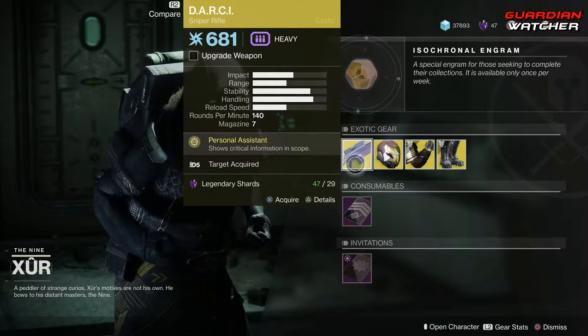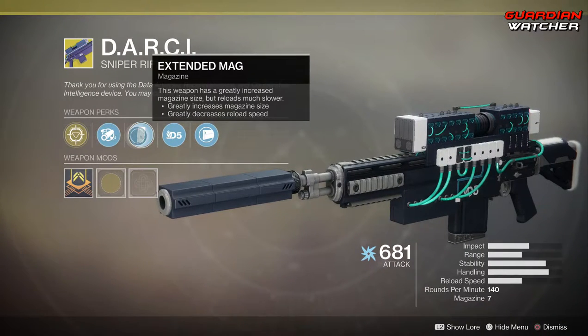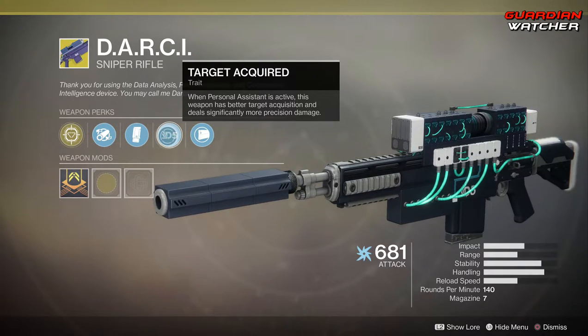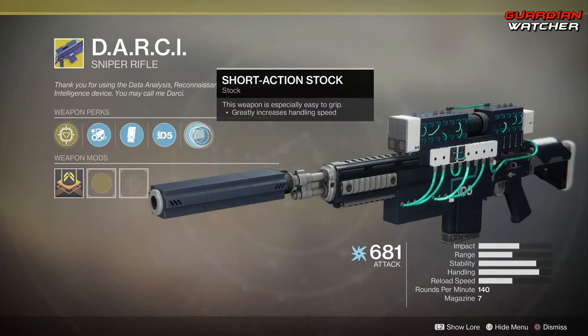The intrinsic perk on this is Personal Assistant, which shows critical information in scope. Then we have Extended Barrel, Extended Mag, and Target Acquired, which when Personal Assistant is active, this weapon has better target acquisition and deals significantly more precision damage. And then we have Short Action Stock.